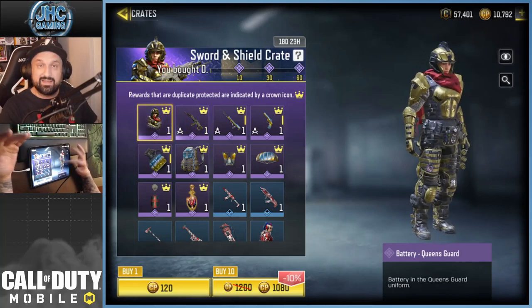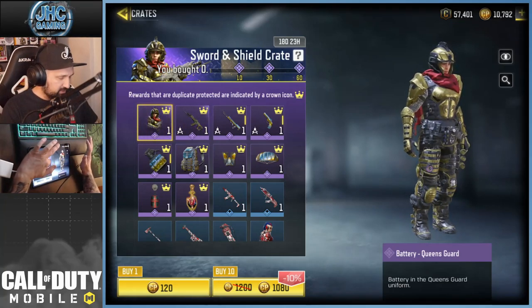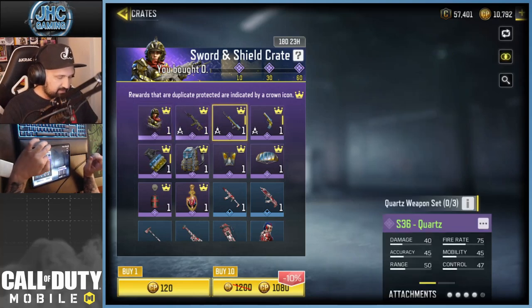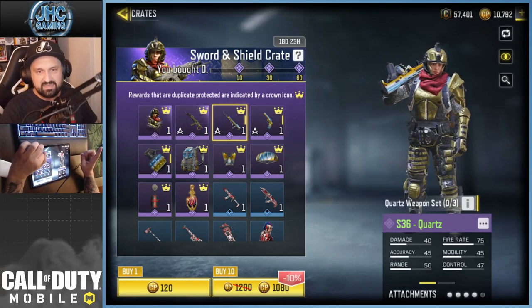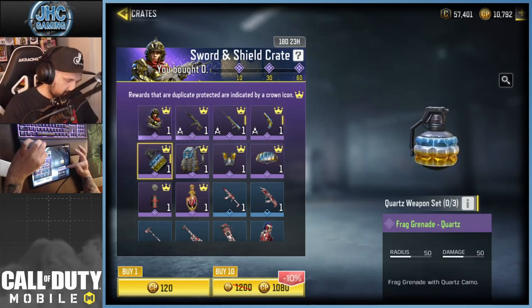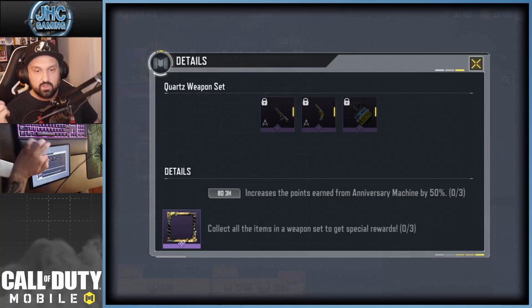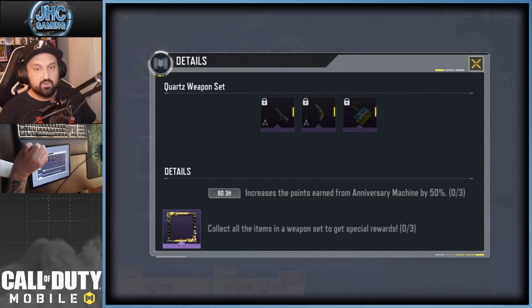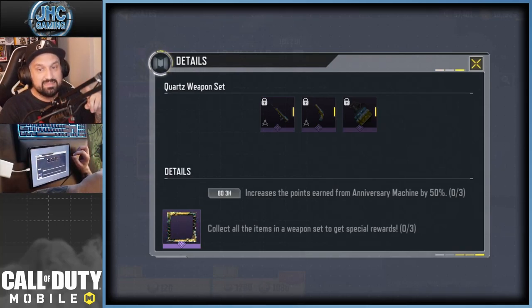The Queen's Guard battery skin is very unique — some guys like it, some guys don't — but that's not what I want to talk about today. When I say pay-to-win, it's not like wearing the skin makes you win more games. I want to talk about the set bonus: the S36 Quartz, the J358, and the grenade. It's a full set, and when you have all three items in one loadout you get a set bonus that increases points earned from the anniversary machine by 50%.